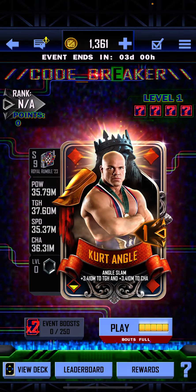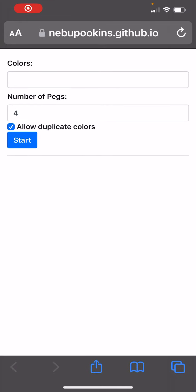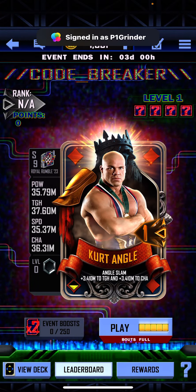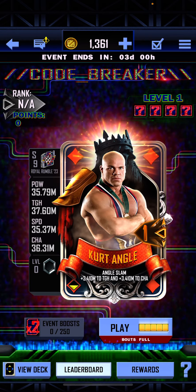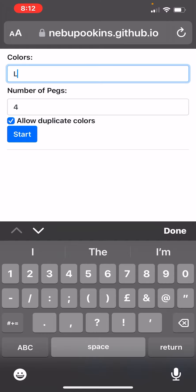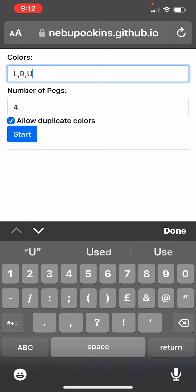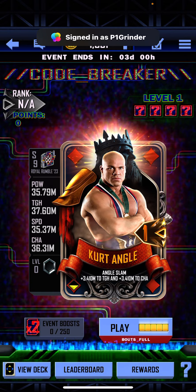I'm going to leave a link in the description — this is the site that I use right here. Basically, you've got 'allow duplicate colours', number of pegs set to 4, and what you put for the colours is obviously what you see right here. So you can do left, right, up, down. You can either just type in left, right, up, down — make sure it's done properly. Or you can do the full word; it's up to you.